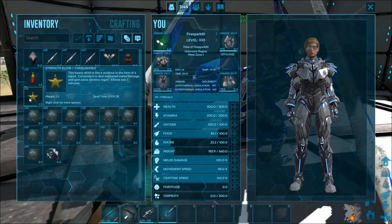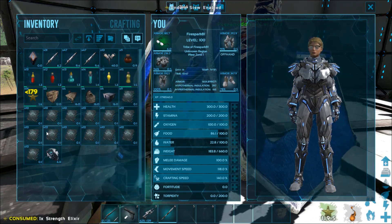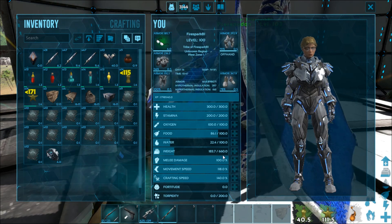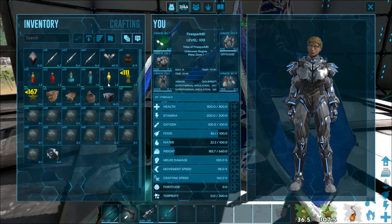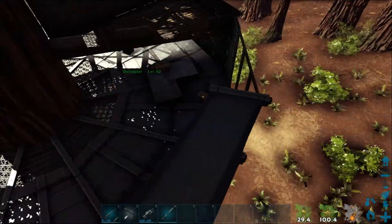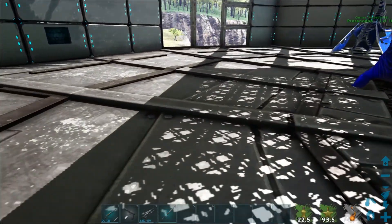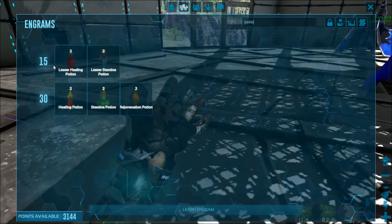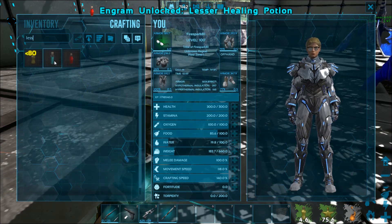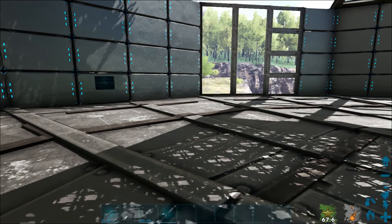We also have the strength potions for players. These have 180-second and 120-second durations respectively, and you can stack them. You can see they boosted my weight drastically. All the other potions work on me exactly the same as they do on dinos, and you can see them counting down in the bottom right corner. The great thing is all of these are crafted inside your own inventory — no mortar and pestle needed. Just search 'less' and craft it right up.